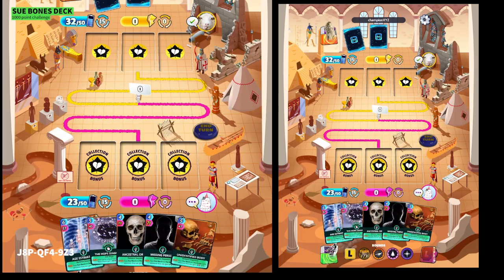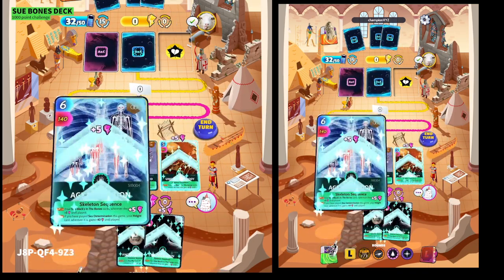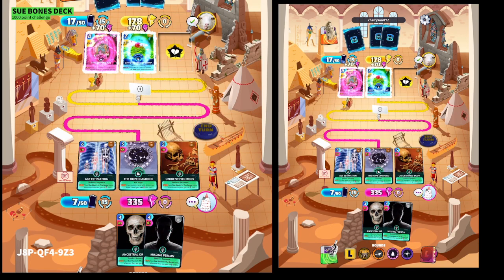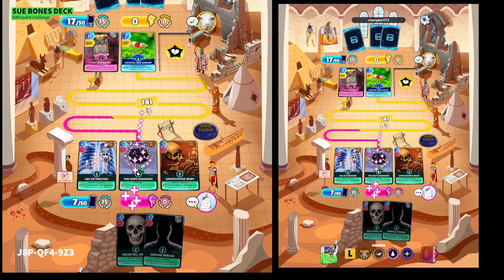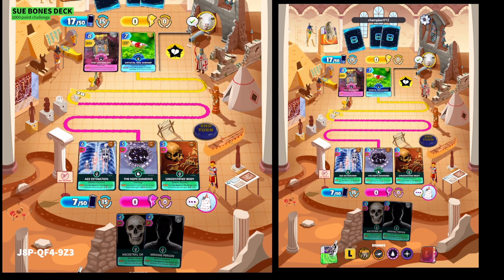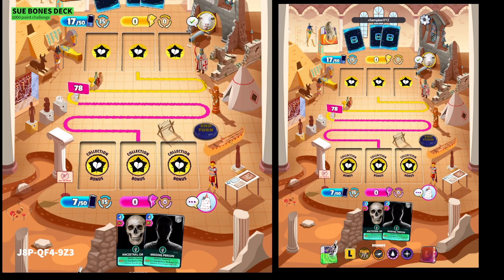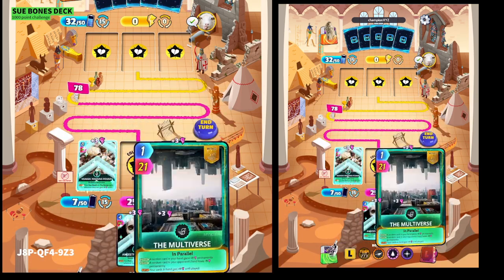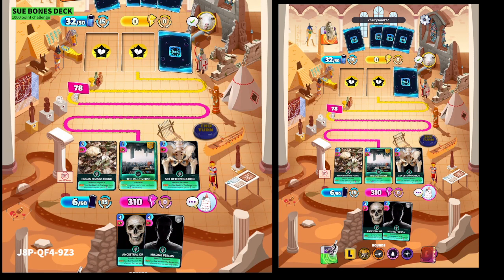We're gonna lose that first round. Okay, round two — history again. Don't forget we want to keep hold of Missing Person. Let's put down my Hope Diamond with two buffs, 335. I'm not sure about the Lovers — it gives you a nice little buff but then it throws out your rotation a little bit. Interesting. The energy this week — I forgot to tell you — 15 per turn, not the highest energy for super, this is pretty average on energy consumption.